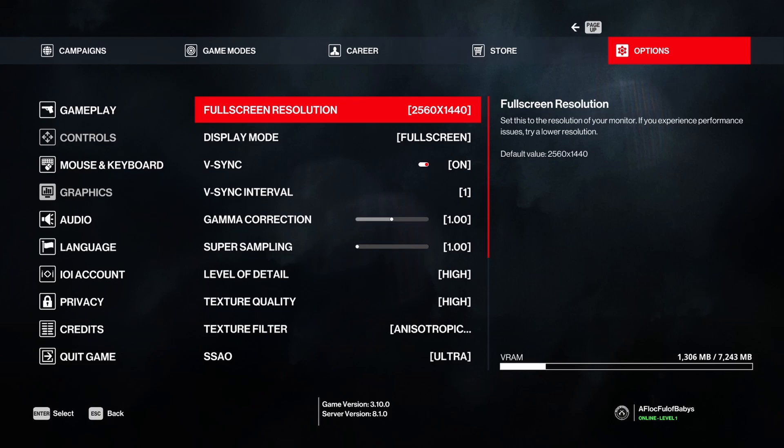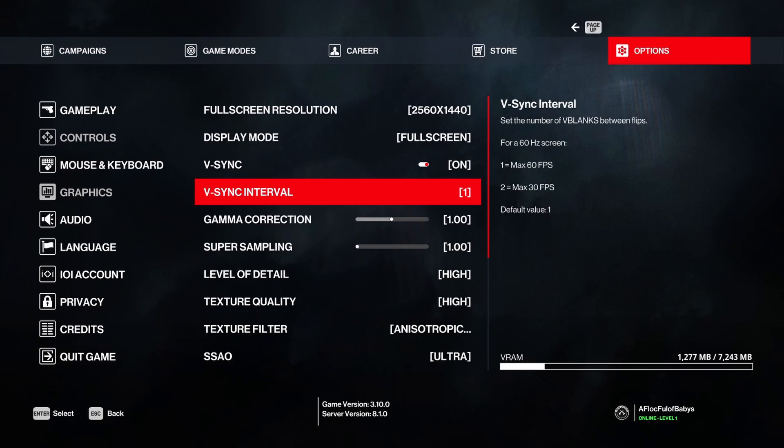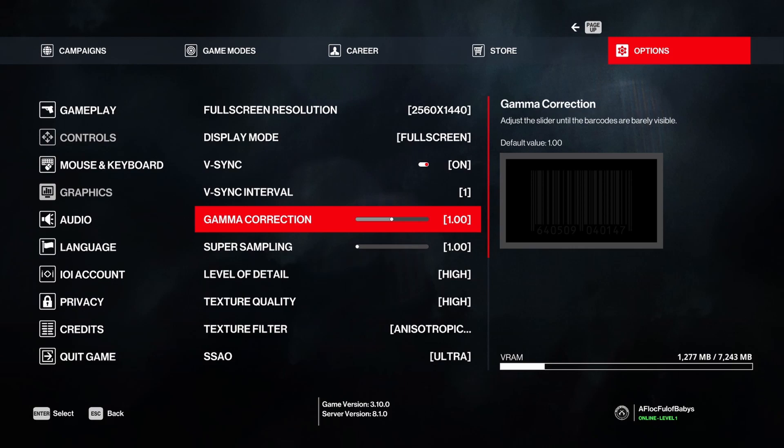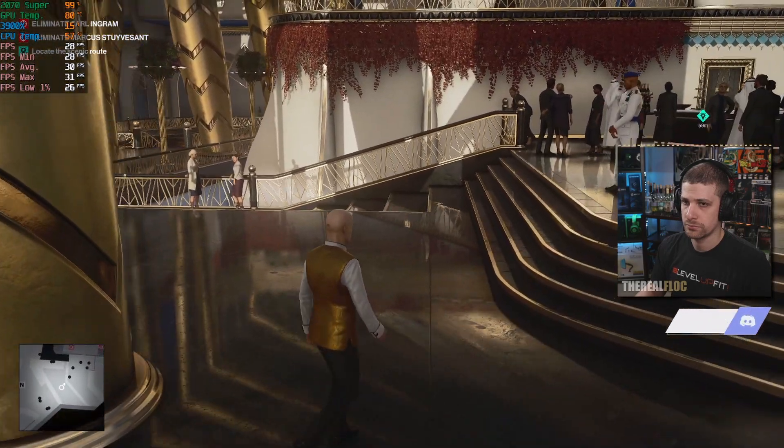Diving into the in-game settings, make sure the resolution matches your monitor resolution. Exclusive full screen is basically non-borderless full screen, and full screen is basically borderless full screen. You can leave V-Sync on or off — I didn't notice a big performance difference — but the interval, keep that at one. Gamma correction is personal preference; it just makes the game a little brighter. Super sampling: I noticed a small improvement in quality, but the trade-off was running the game at basically console frames per second. If you want 30 FPS with slight visual quality increases, go ahead — I'm not playing at 30 FPS.